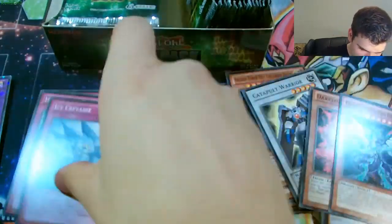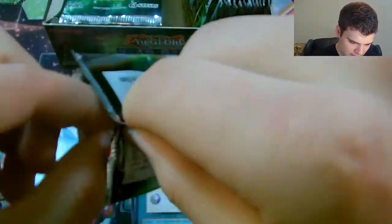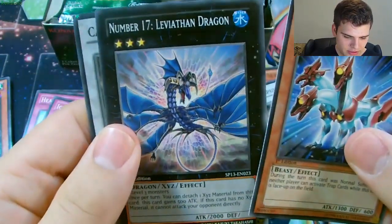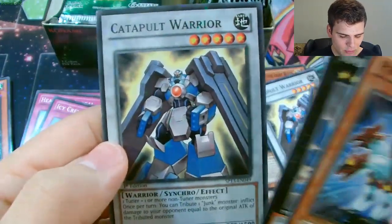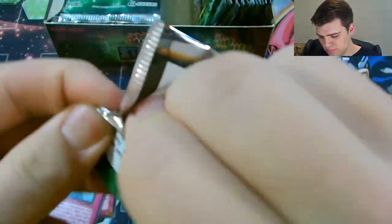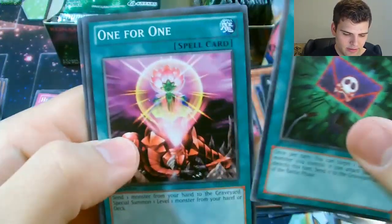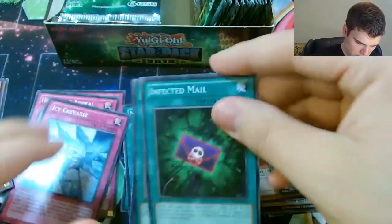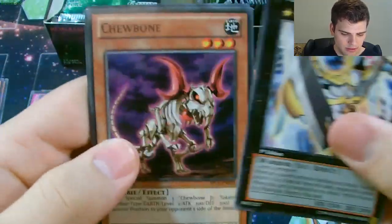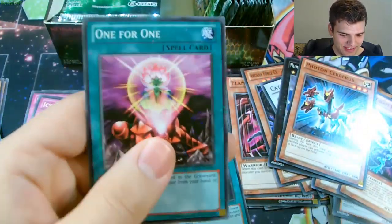Icy Crevice, Monster Slots, Air Armor Ninja. Photon Cerberus, Number 17 Leviathan Dragon, and there's the Catapult Warrior Star Foil, pretty cool. Infected Male, One for One - nice. And Curry Volts for the Star Foil. I guess it would be cool if I got a Star Foil One for One. Another Utopia, Chewbone. Star Foil One for One! Wow! That was pretty cool. I asked for that and I got that.